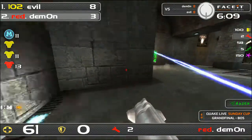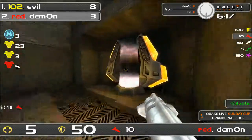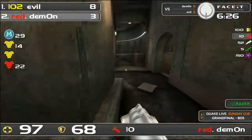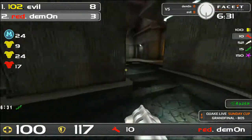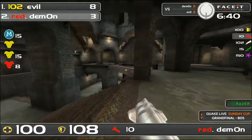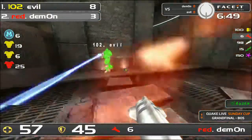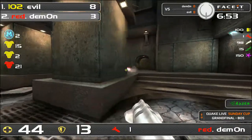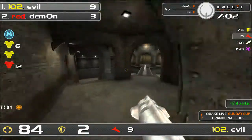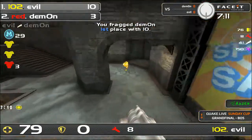Evil picks up a 50 and deals great rocket damage. That rage may have worked in Demon's advantage momentarily — he gets the mega and brings himself back to 100. It's certainly not over for Demon with three and a half minutes left. Evil has had so many incredible escapes, it's just insane. Demon misses his first two rockets against a player of Evil's caliber — very hard to come back from — but Evil also makes a mistake. Nine frags of difference now, and Demon re-watching this will feel it.